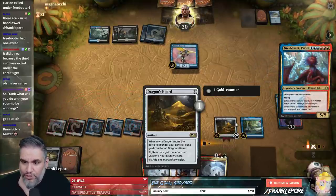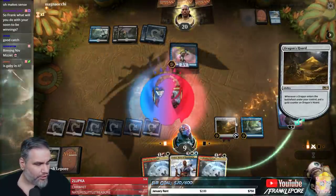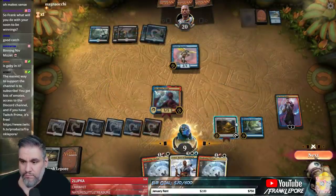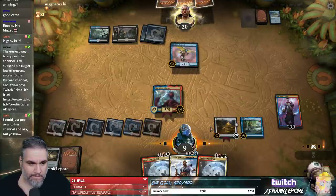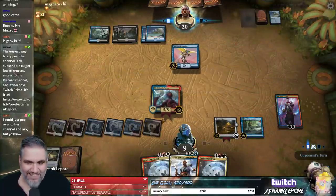This guy's uncounterable, so we can actually draw a card with Dragon's Horde and kill this guy. It's more work than it seems — you've got to open a new tab, type the thing, wait for it to load, type the question, wait for a response.